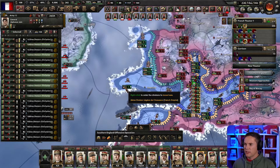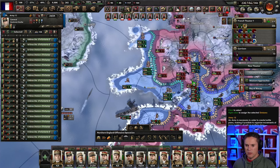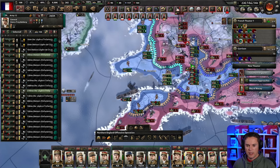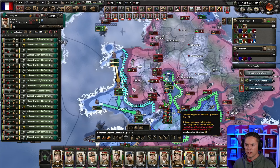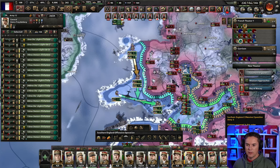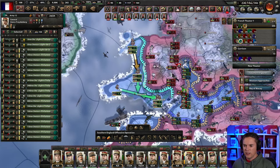That's a mess. So this army here — the colors don't match up — it's you, right. Perfect. We're going to delete those lines like that and then put everything on there. Should we try an instant breakout?